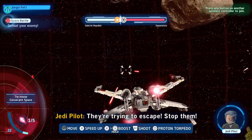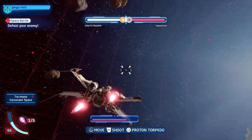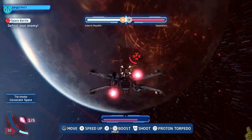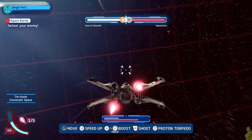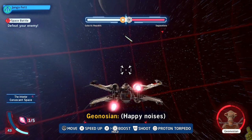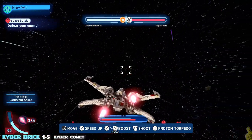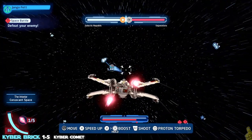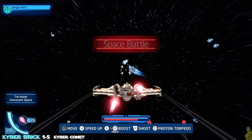As per usual we're dumped right into the middle of a space battle, and I'm just kind of looking around seeing if I can find that kyber comet so I can make my way out of here and take it down. But I end up just fleeing from this. I do need some studage to get to that 10 billion and I probably could have earned some by taking some ships out, but I figured we just go ahead and leave that for later.